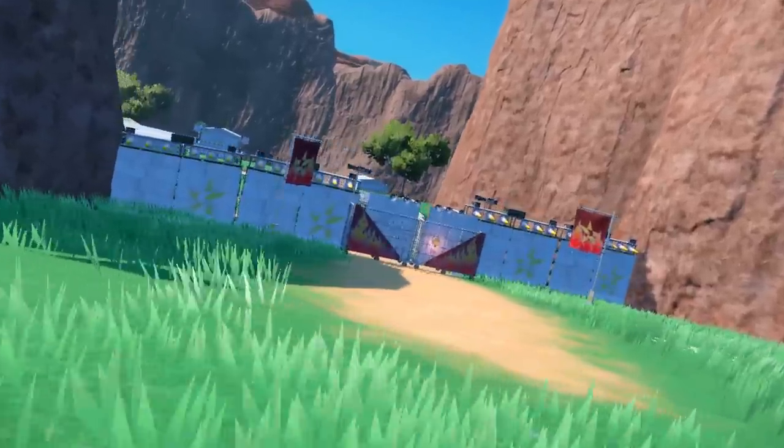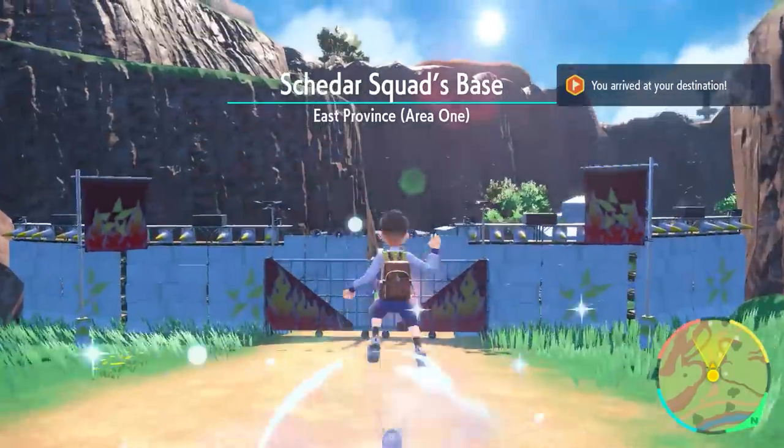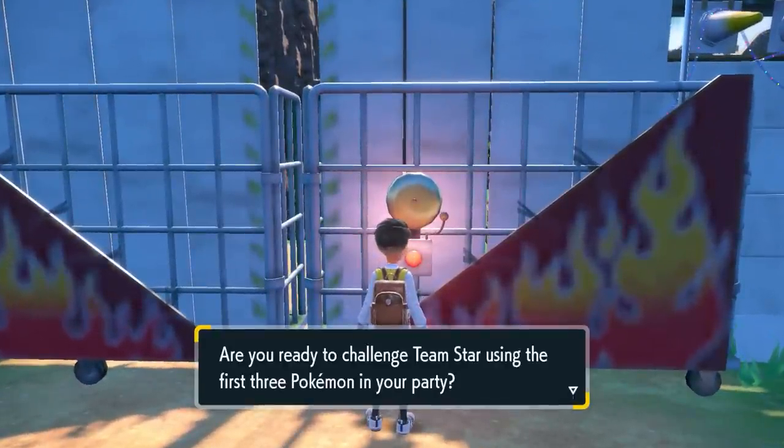And what have we here? It's a base belonging to Team Star, the school troublemakers. Starfall Street — one of the three major stories that will make up your Paldaean adventures — will unfold in bases like this one.